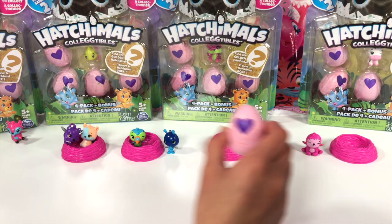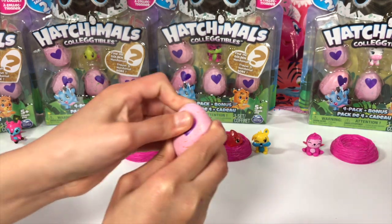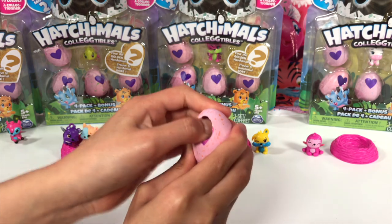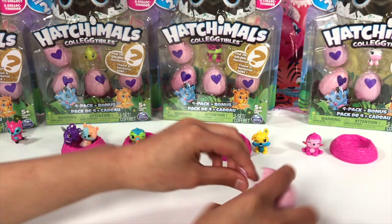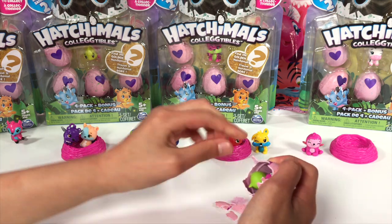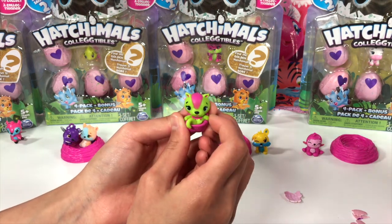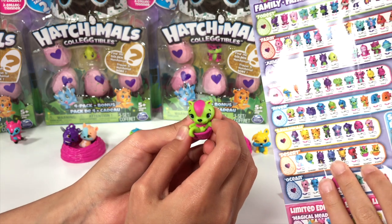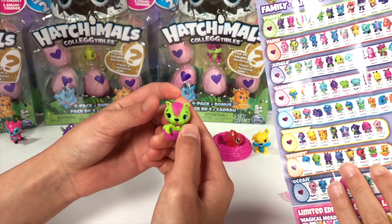Here we have the last egg in the two-pack — it's an orange one, so I think it's from the desert. It's already turning pink, maybe ready to hatch! It looks like a green animal. It's so cute. I think it's Arma Dillark — it looks like it's inside a little bundle with silver wings, so it's a common. It's adorable!